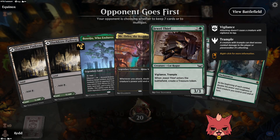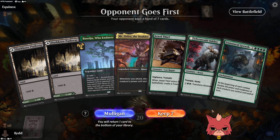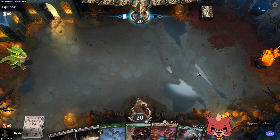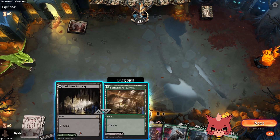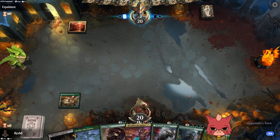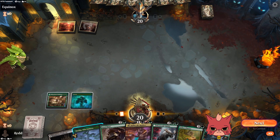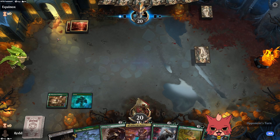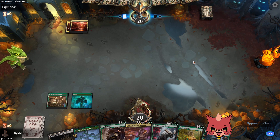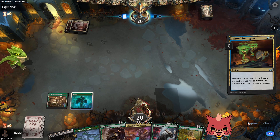This is exactly what I was talking about when going over the deck — why Fable of the Mirror Breaker's discard could be important. It's a pretty slow hand but let's give it a shot. Chariot doesn't make it any faster. A normal forest. Opponent potentially playing some control. They play the indulgence on their turn — maybe they don't have a third land.